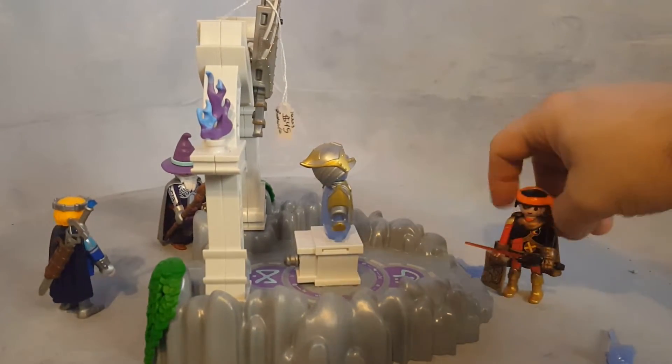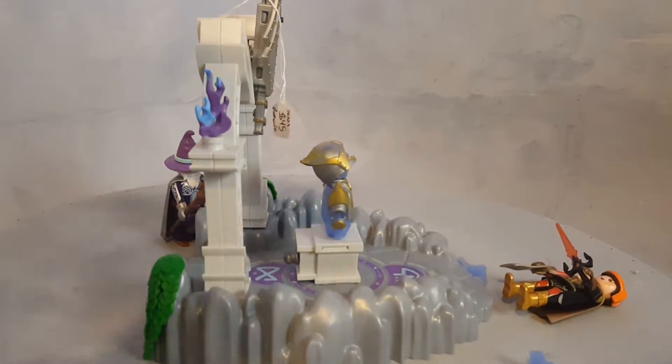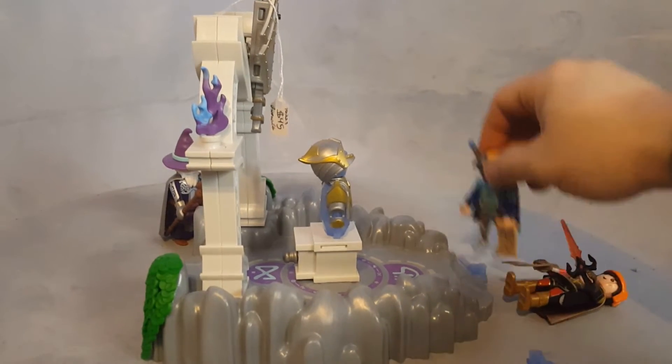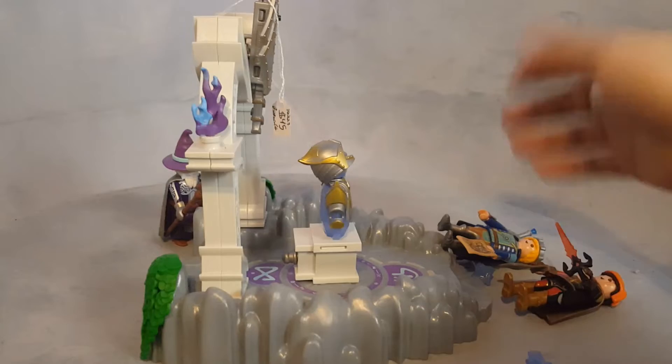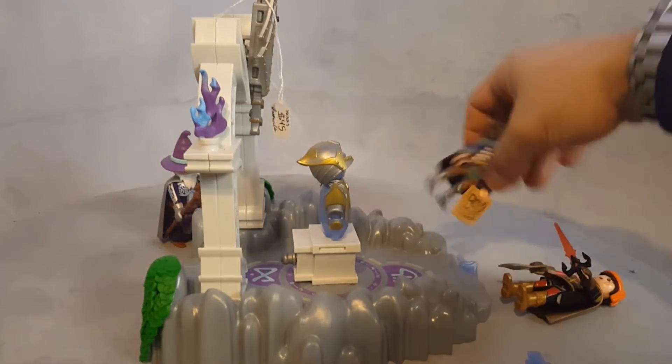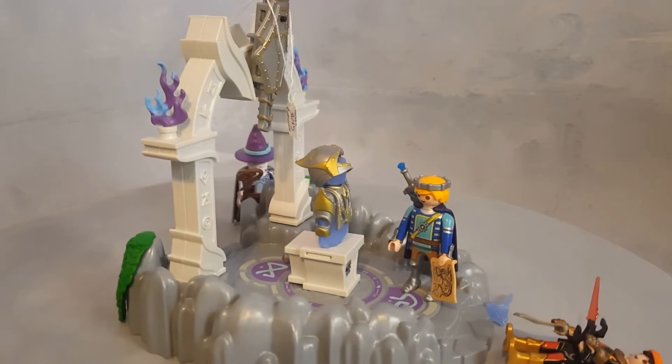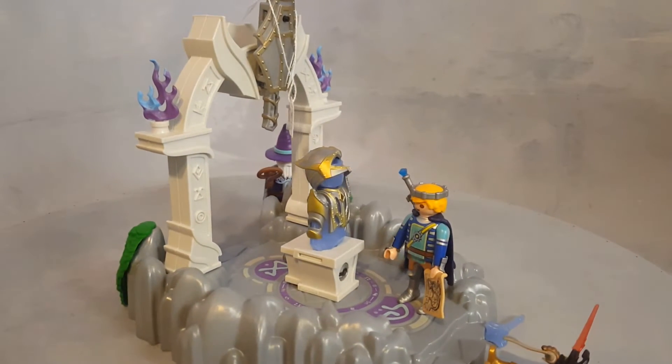He got hit right on the face, which gives the opportunity for Arwen to come in and take the Invencibus. He comes in and takes the Invencibus while Temetor is just watching the whole thing behind that pillar.